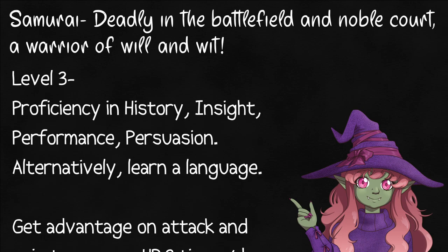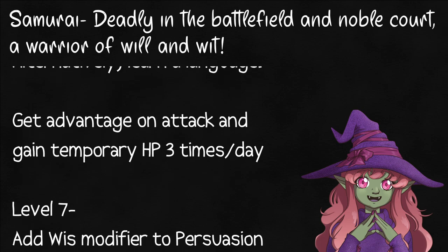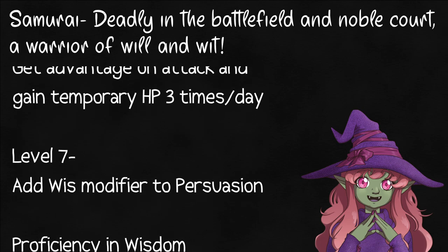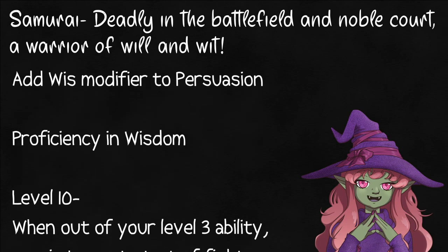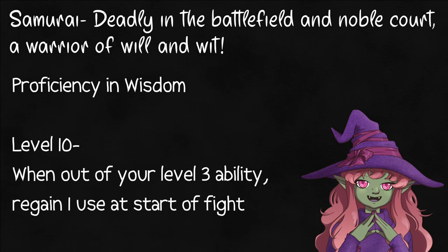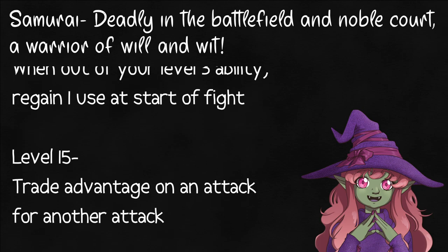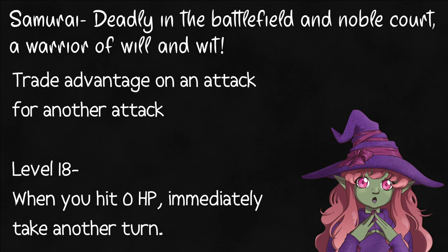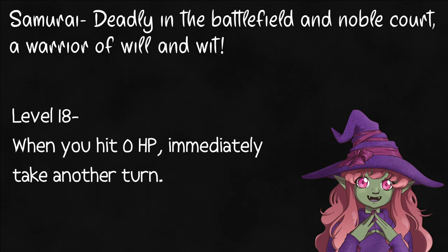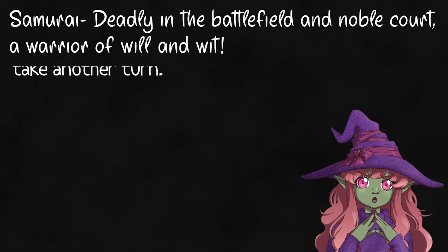They get an extra language or proficiency in history, insight, performance, or persuasion. I would double down into persuasion, as level 7 lets them add their wisdom modifier to persuasion checks, and they get proficiency in wisdom saving throws. On the actual fighting side, three times per day they get a temporary tiny heal and advantage on attack rolls. At level 10 they get one of those uses back at the start of combat if they're out, and at level 15 they can trade advantage on an attack for another extra attack once per round. And once a day at level 18, when you hit zero HP, you interrupt the current turn to take your own full turn before you fall unconscious, which is wonderful.